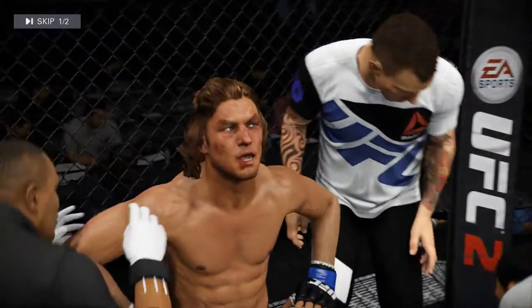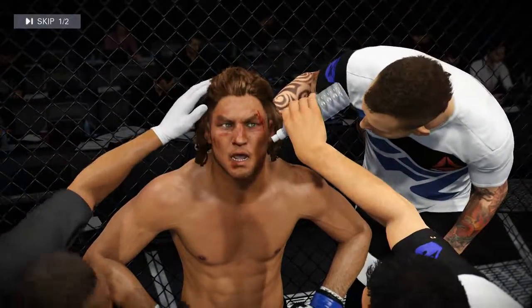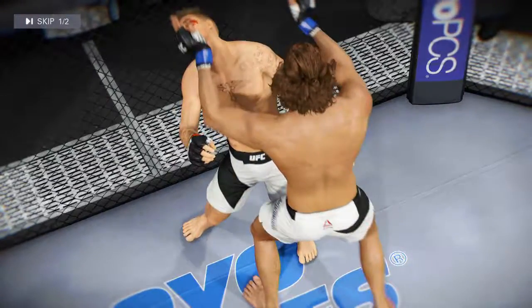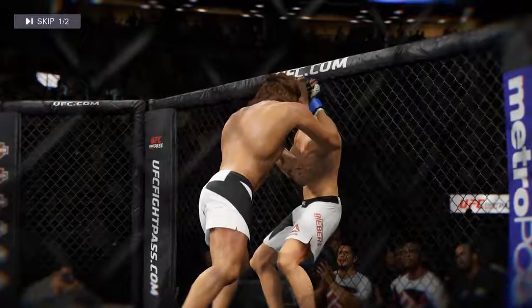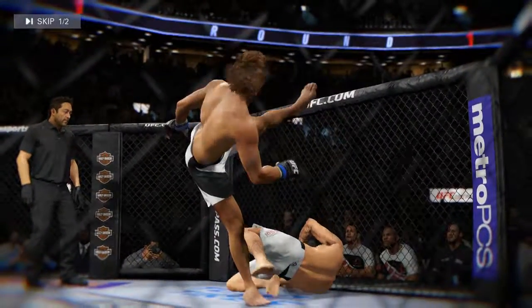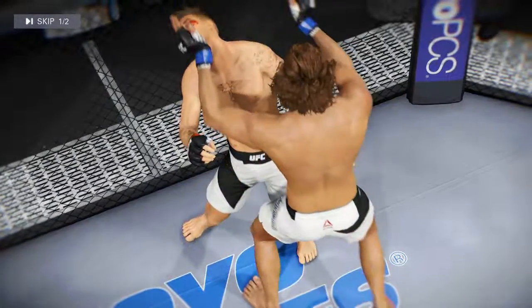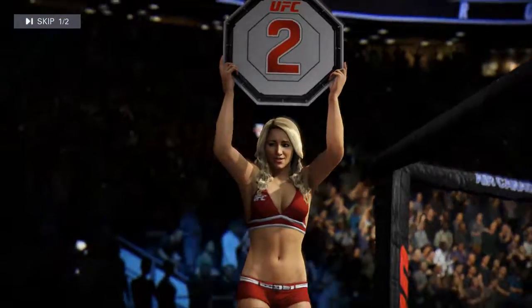Comeback Kid lucky to get out of that round. That was a huge knockdown — very lucky. That was very close to being stopped. He looked like he was in big trouble. Here's a powerful knee that lands and causes the knockdown. Let's see that from another angle. And here we see it from another camera angle.